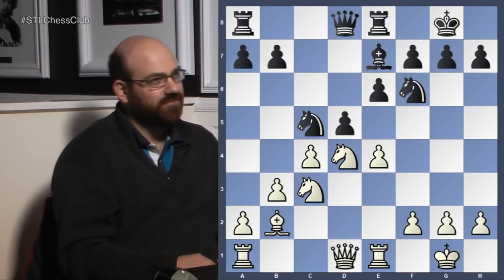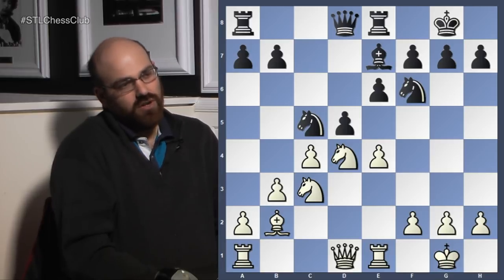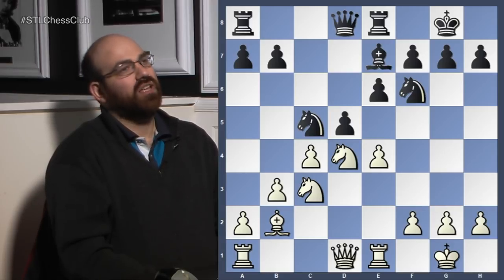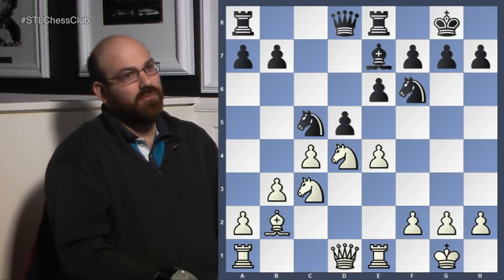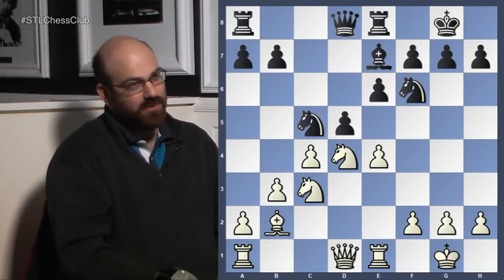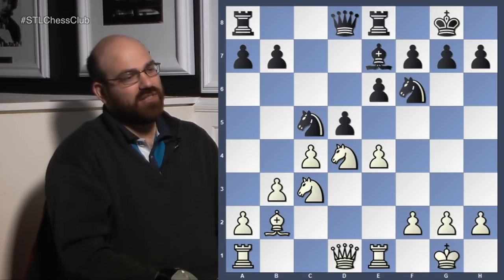He played this move. So the question is, what's wrong? d5 is a very typical Sicilian move — usually if you can get in d5 safely, it means you're going to equalize or even get a better position. But it's one of those moves that can be a little treacherous. If you play d5 at the wrong moment, it can actually be a losing or very bad move, and this happens to be one of those cases.